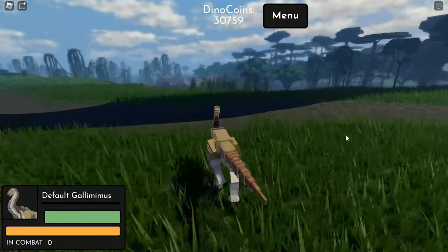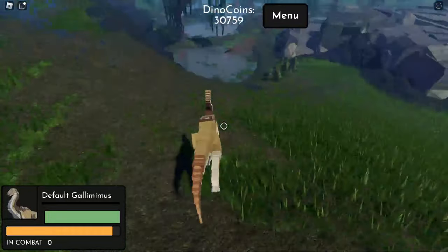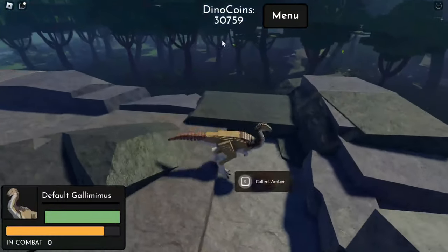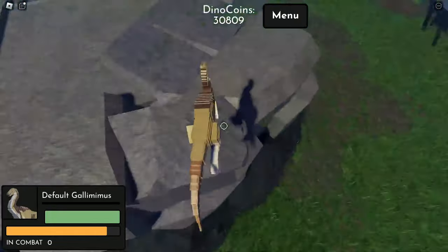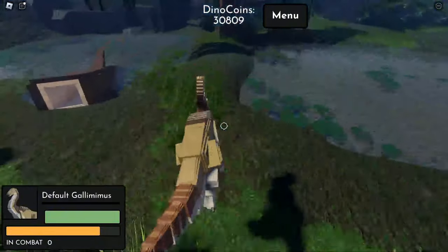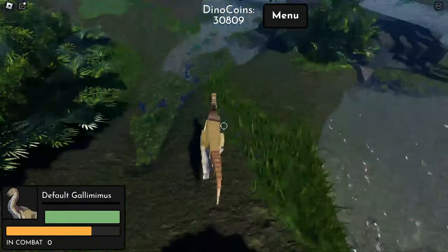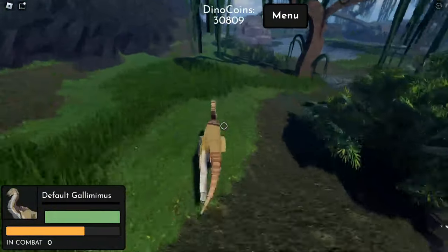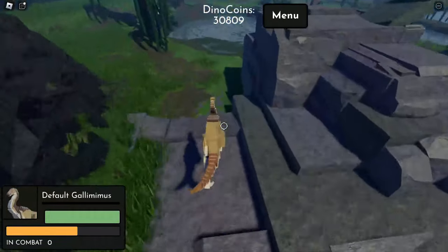Please, people and gamers, stop hating on the price for the Indominus Rex. Just grind some amber and you will have a lot of dino coins, just like me. As you can see I already have 30k dino coins and I'm still grinding toward 60k. Some people might stay mad about the price, but I think the developers of Jurassic Lucky might change it.